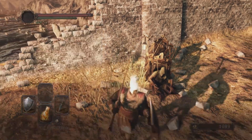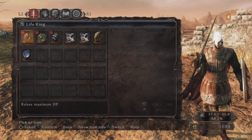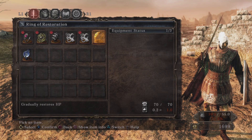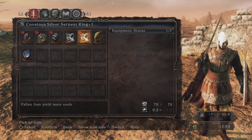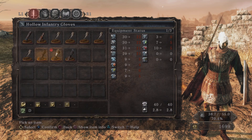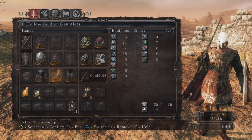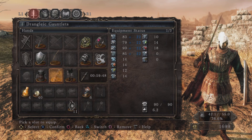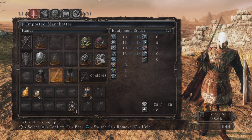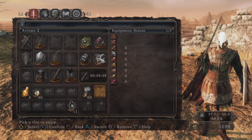More souls, which is great. We also picked up a ring of restoration that gradually restores HP — not enough for me to really care about. We're already over our weight capacity — those are heavier, wow. I do need to put some points into my weight, so I think that's vitality.